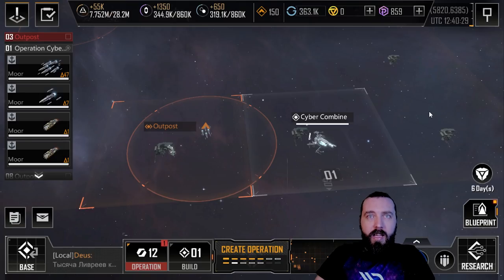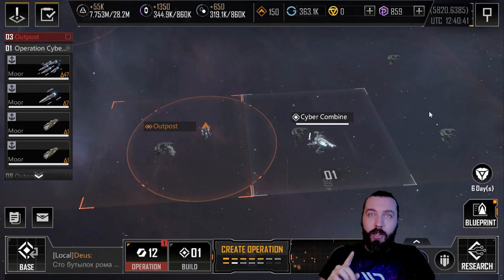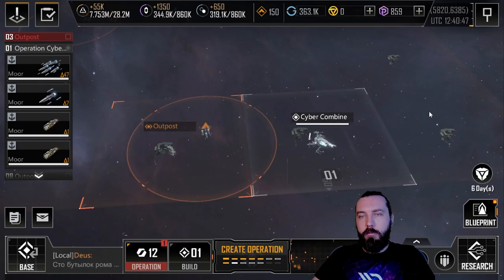Hey lads, it's Damn Fire here, back again with some more Infinite Lagrange. I was going to try and get out the outpost ships this week but I'm missing the Starsweeper. I did try to dock — I know you can see them at level seven cities — but unfortunately four of my recon ships got blown up whenever they tried to liaise.